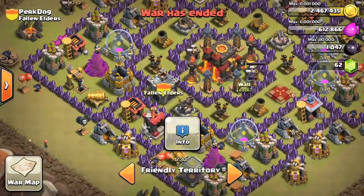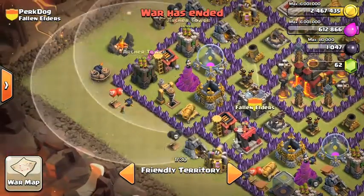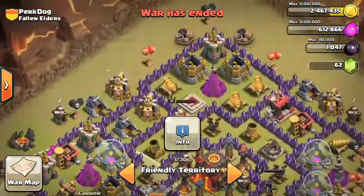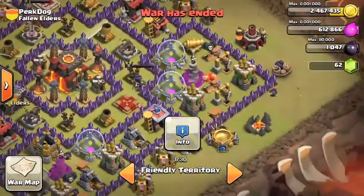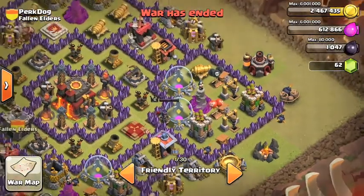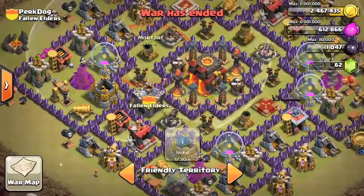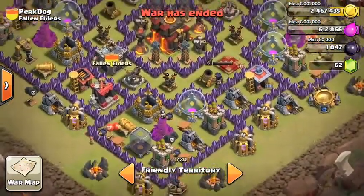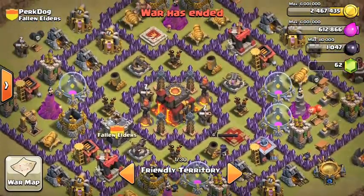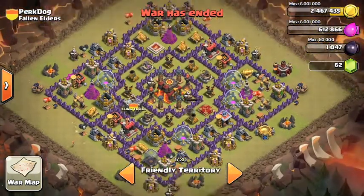Your Teslas are pretty good for your level. Clan castle is amazing. Work on your air defenses. The base design is great — don't worry about the design. Work on those cannons, archer towers, and the dark elixir drills. The defenses are not as high as they need to be. The Inferno Towers are pretty good, and work on those mortars.